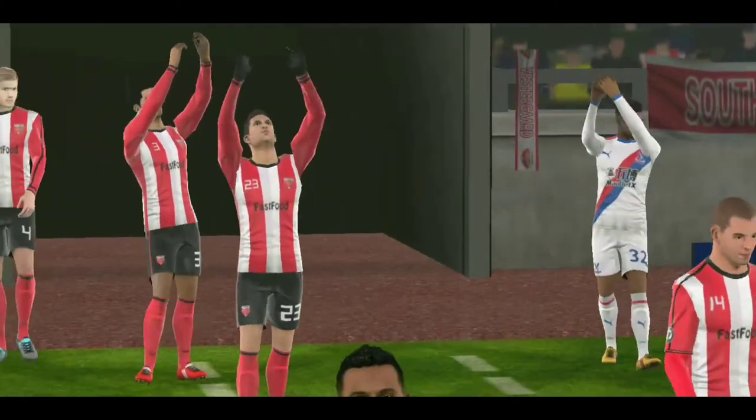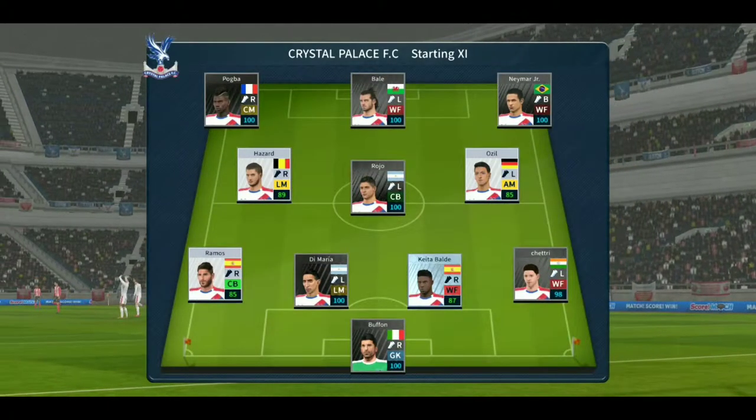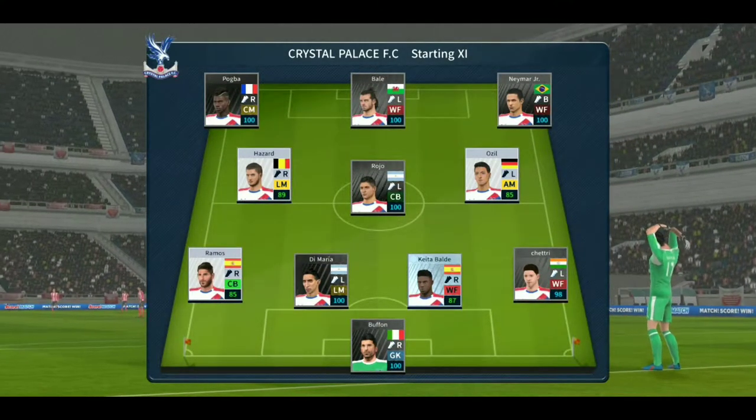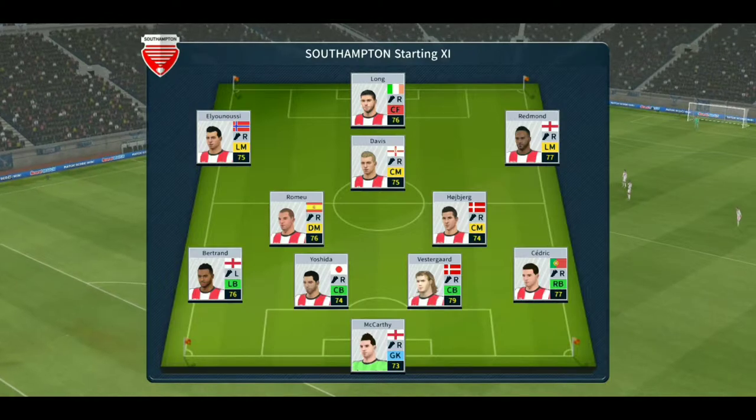Welcome to this cup game — should be a close one, but neither team will want to go out at this stage. Both managers have picked strong lineups today, no real surprises. They're going attacking with a 4-3-3 formation, and here is the away team formation.